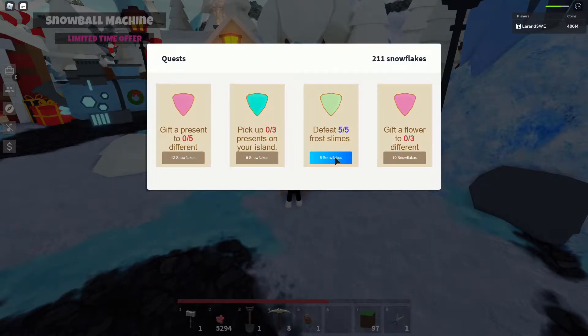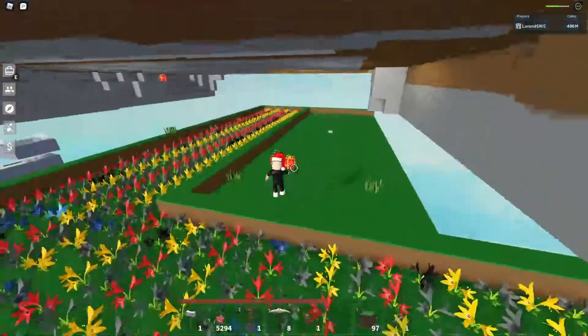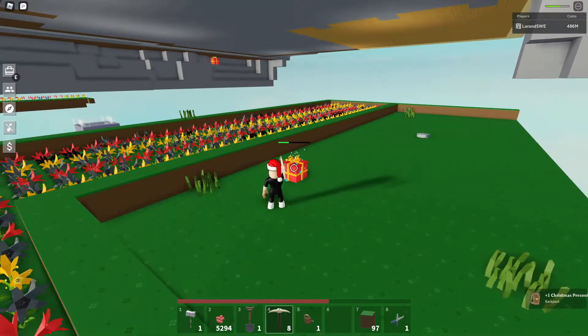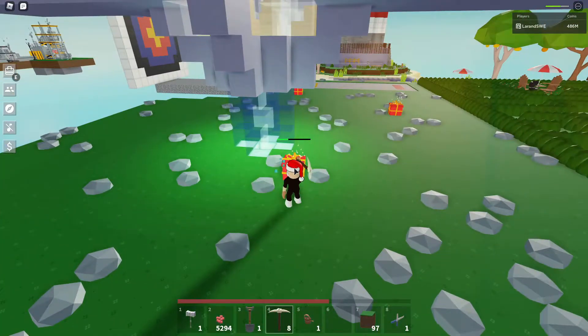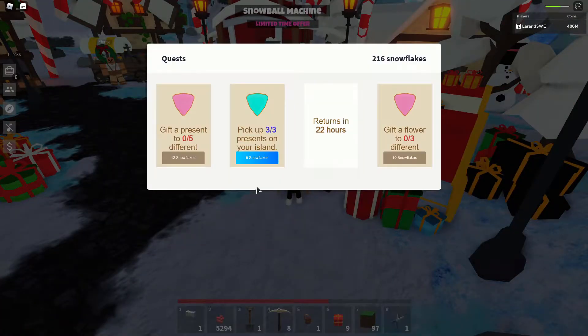And yes, we can. So now we only lack four snowflakes and we need to pick up three presents from our own island. This should be something that goes very quick. I have been saving up those presents because there's no real need to pick them up as soon as they spawn. And once this is done, we're gonna be able to purchase the snow globe.